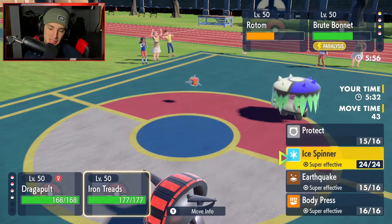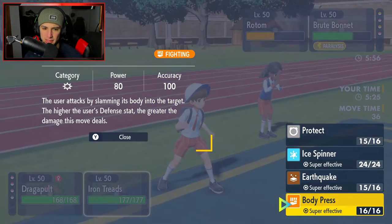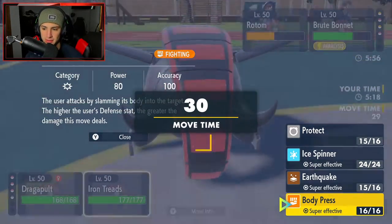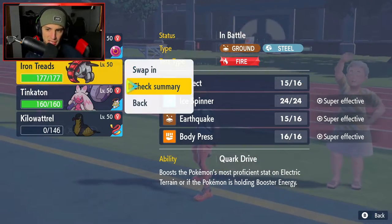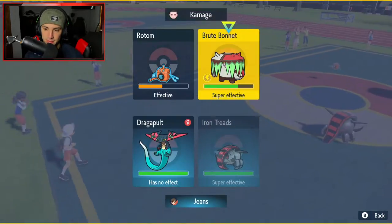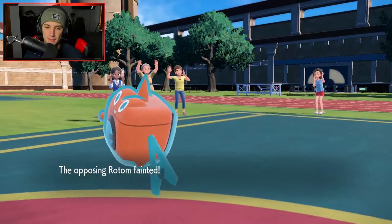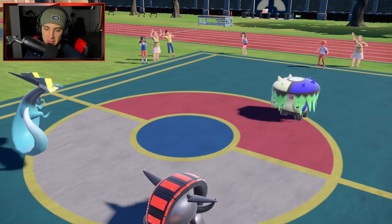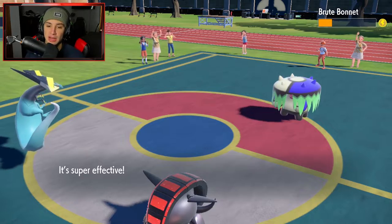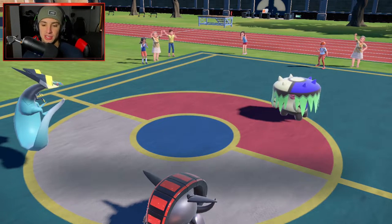Tailwind is gone but speed is kind of on our side. Iron Treads' Defense is high with the Booster Energy, so I'm going to go for Body Press. Phantom Force comes in and picks up the KO on Rotom — no problem. Tinkaton comes out, and my boy Dragapult is asleep. We still have Tinkaton and Iron Treads. They still have Tera.